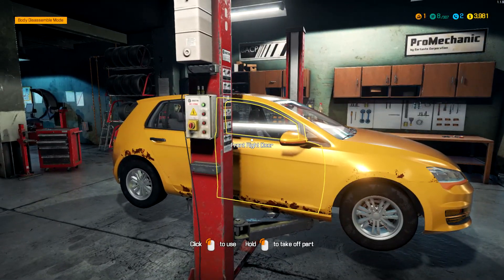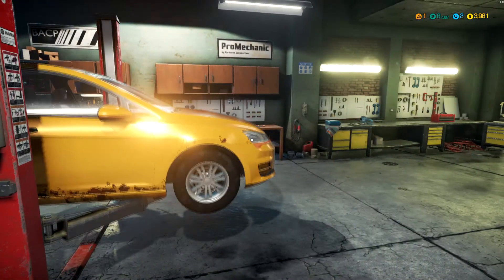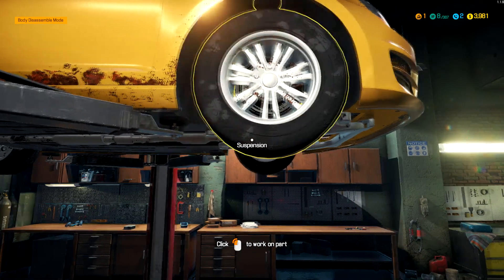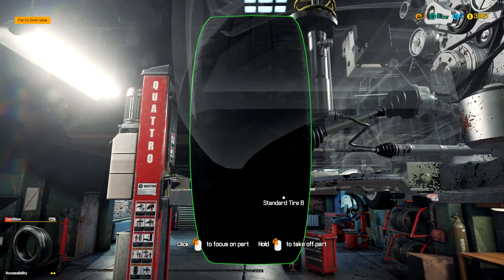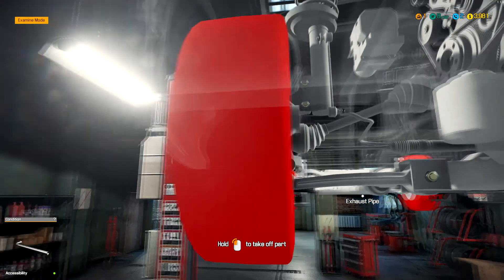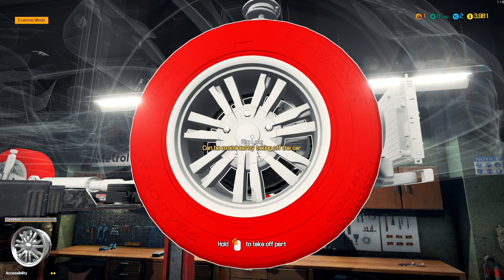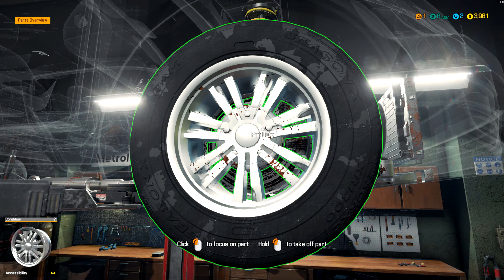Now we need to look at these tires. Let's lift it back up. I want the tire - can I focus on the part? It looks like crap, but let's go into examine mode. Oh look, all the tires are red - red's bad. So let's take off the part. We can't just take off the tire, we've got to unscrew - unmount.